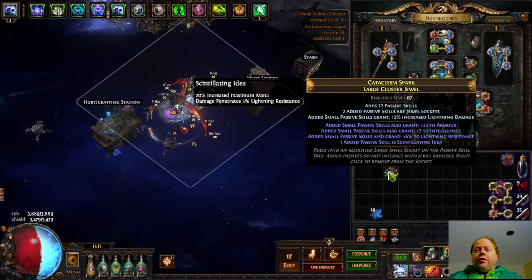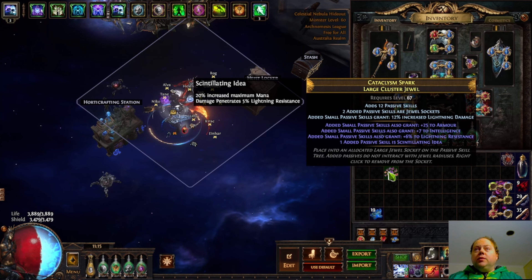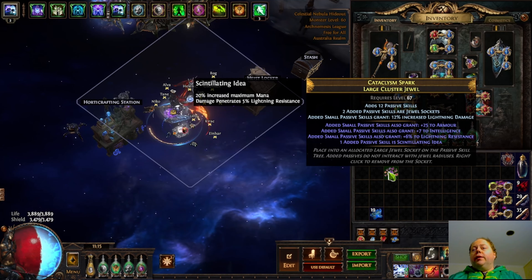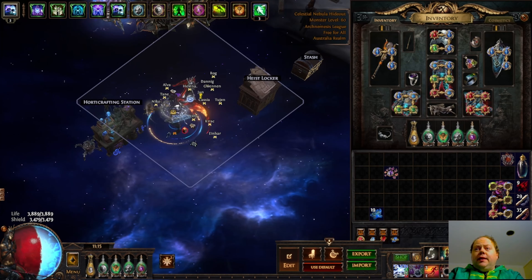Another potential use for this craft is to use it in conjunction with metamods. If you get one very rare attack mod, and then you bench craft cannot roll caster mods, and then you slam four mods onto it with this, you've got a reasonable chance of getting something great, but that's starting to get more expensive. Anyway, that's all I've got on this. If you have interesting results, I will see you around.